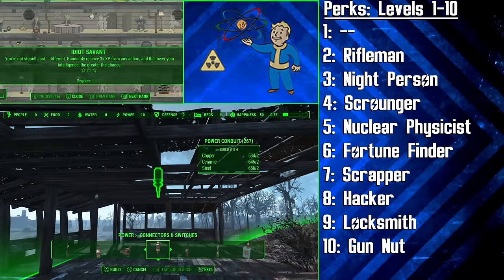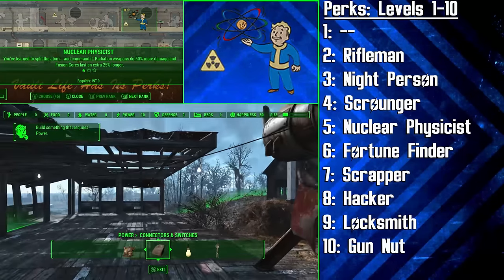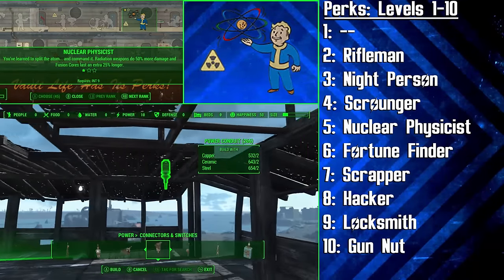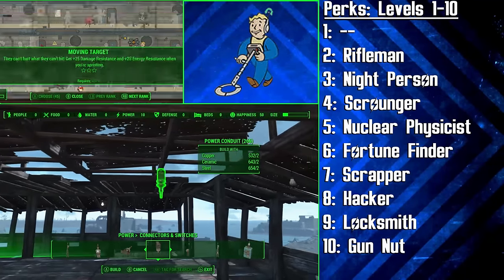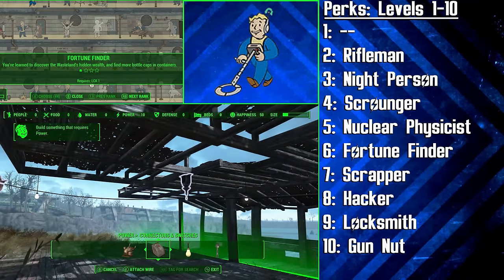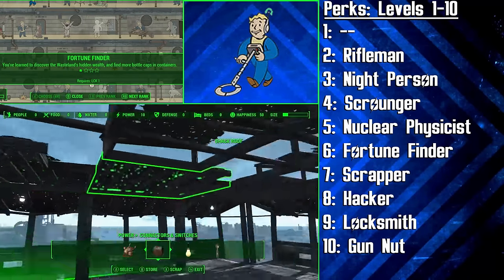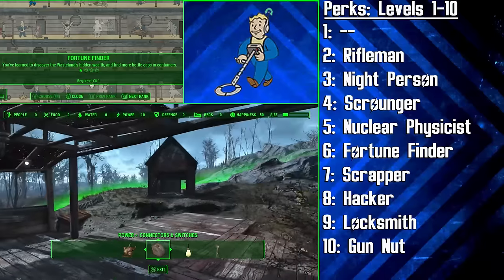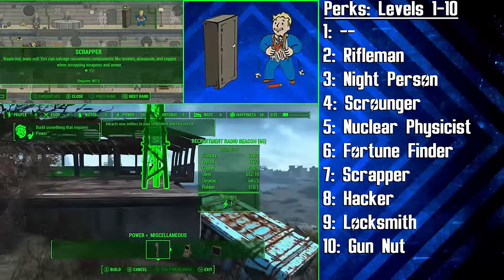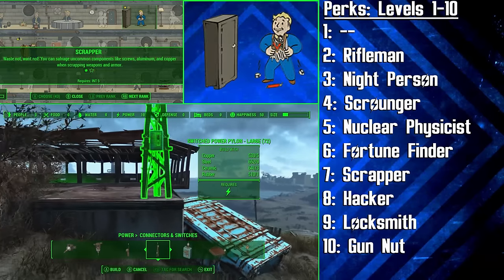Another reason Scrounger is helpful is because it will allow us to find Fusion Cores to sustain our Power Armor usage. We then get the Nuclear Physicist perk to make Fusion Cores last 25% longer. At level 6 we get the Fortune Finder perk to start finding more caps around the wasteland — any Scavenger would collect as many caps as possible to help them make a living and afford tools and materials. We're then going to get the first rank of Scrapper, which will allow the Tinkerer to break down weapons and armour to salvage uncommon components like screws, aluminium and copper.